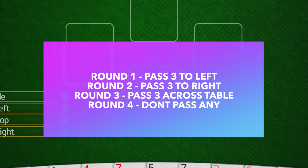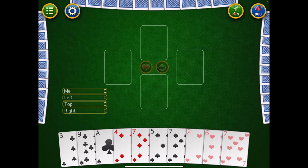In the third round you exchange across the table, and in the fourth round no cards are exchanged. If you need to play more than four rounds to reach 100 points, it starts again — the fifth round you pass to the left, the sixth round to the right, and so forth. I also want to point out that some people play slightly differently; I've also played where the first round you pass to the left, the second round you pass across the table, and the third round you pass to the right.